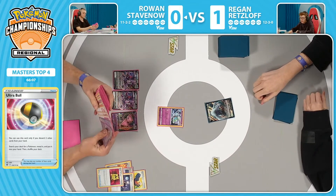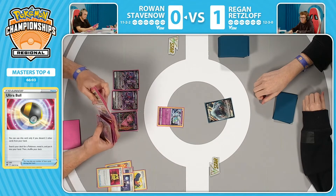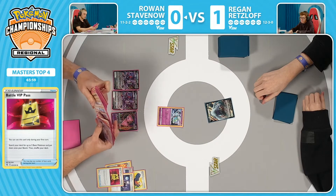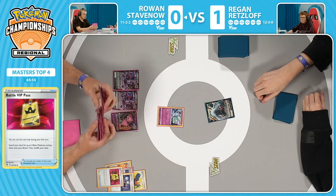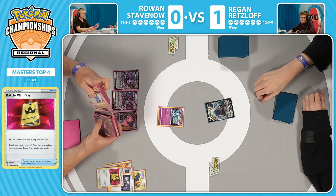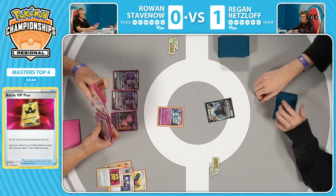There's one — hiding from us. The camera moved over a little bit. Let us take a peek as we see Battle VIP Pass come down. More so for Rowan, just getting rid of Boss's Orders on turn two, and even the Penny. Penny's not as relevant in a matchup like this — it's great against things like Lost Box, great against decks that are trying to trap your Pokémon. But more so the Boss's Orders going down, and there are still a few cards left in Rowan's hand — maybe things that can't be played, like Supporter cards on turn one.